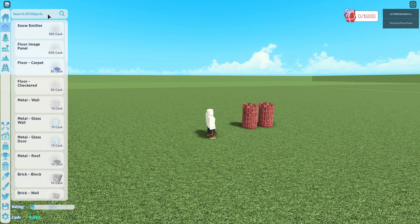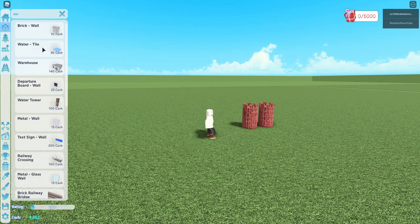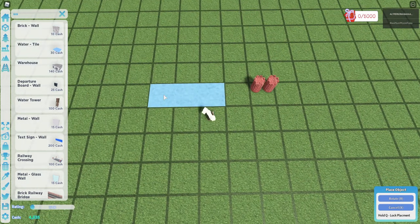The next achievement is Cry Me a River. To get it, you just have to place five water tiles anywhere on your plot.